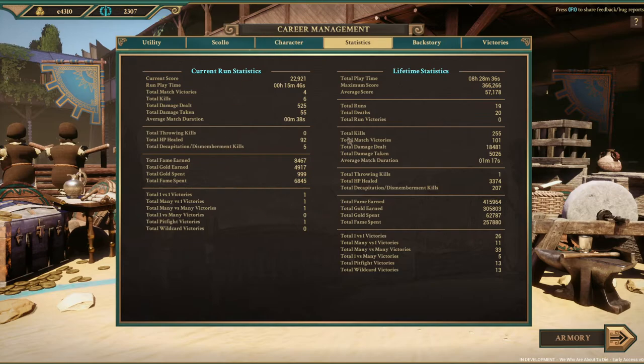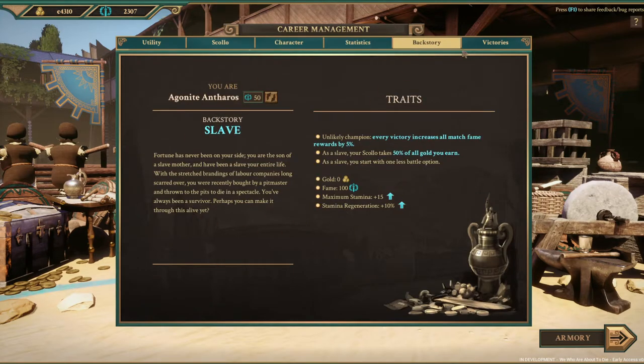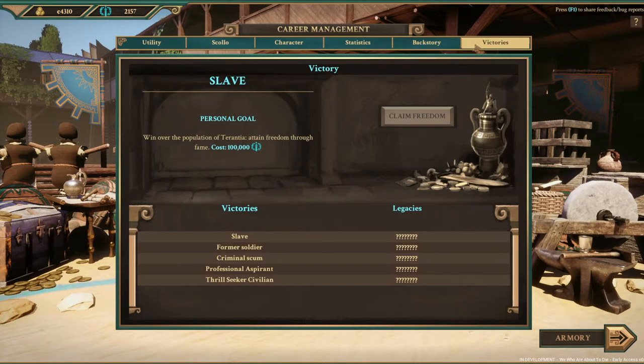This is your stats for the round, this is your backstory, and you can change your name if you want to. Then it shows you your victory conditions and all the other potential victories and legacies that you have.